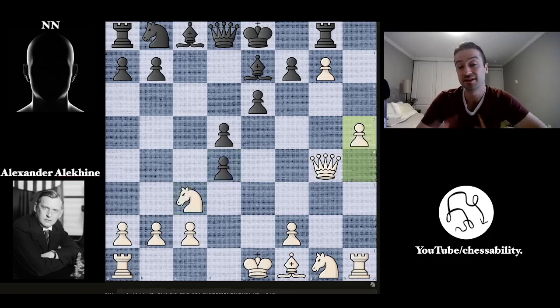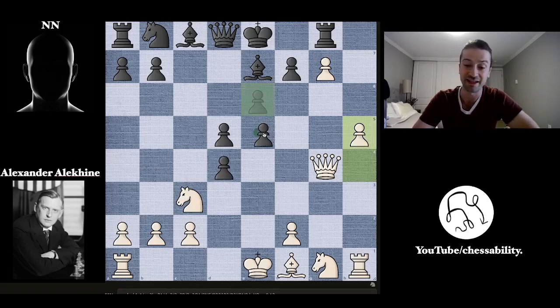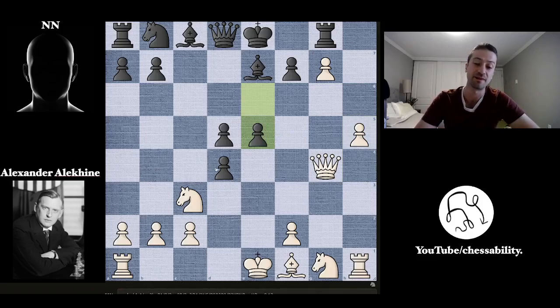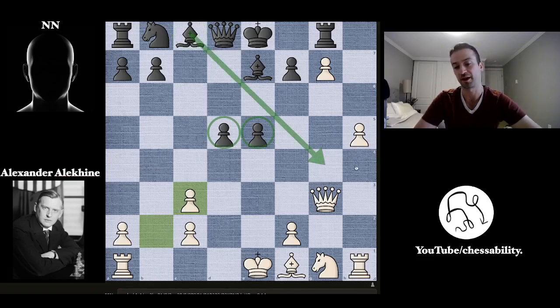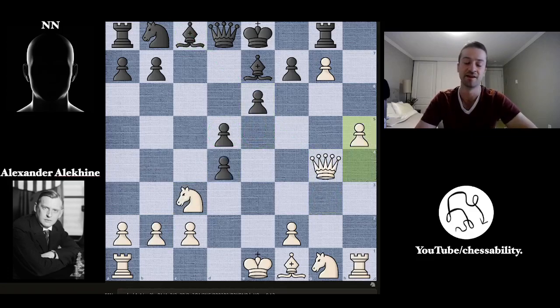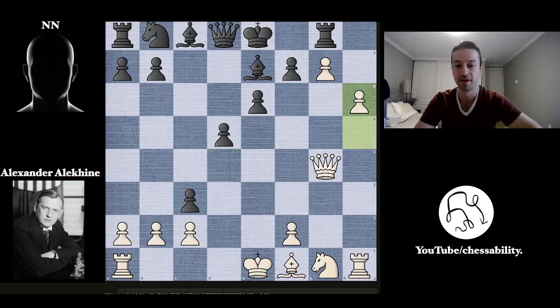We have pawn takes on C3, but this isn't the proper move. The correct move is actually E5, which maintains the pressure on the knight on C3. But you can't move the knight away because the queen is now under attack — there's a discovered attack from the bishop to the queen. So the queen has to retreat, then you can take the pawn, and after pawn takes you're in a better position with two central pawns. But here black is a little impatient and just takes right away on C3. Alekhine doesn't take back — just plays H6. So in the past two moves, he sacrificed a knight and now sacrificed a pawn because black takes on B2.